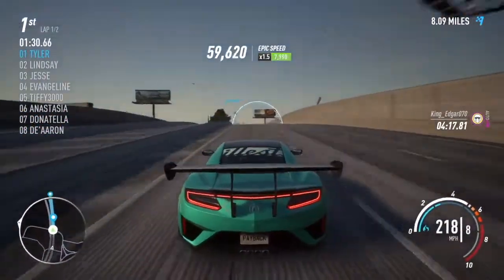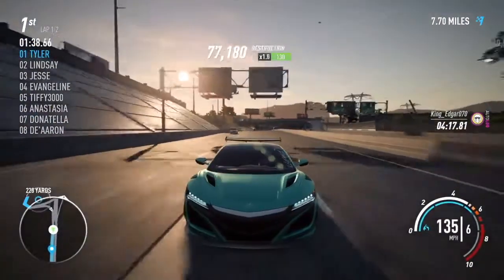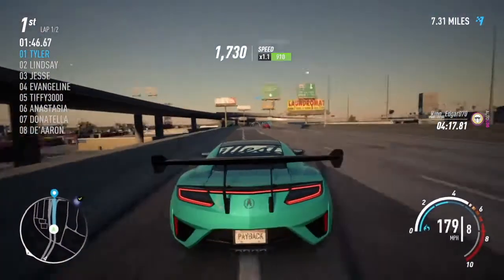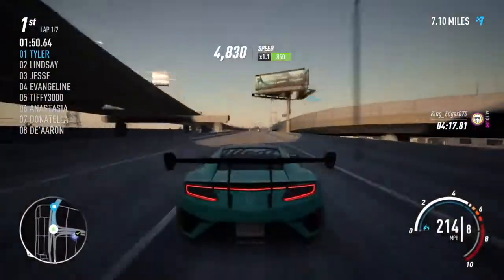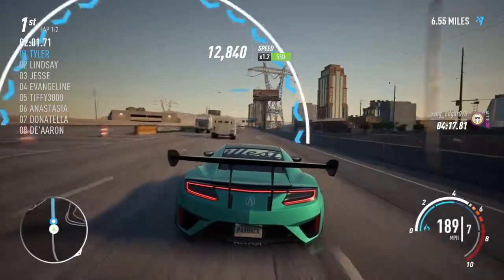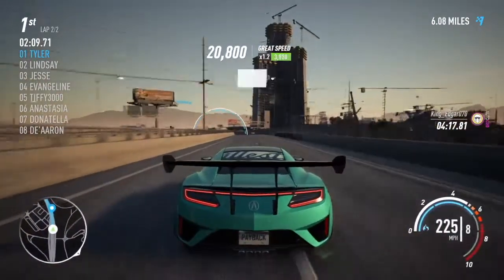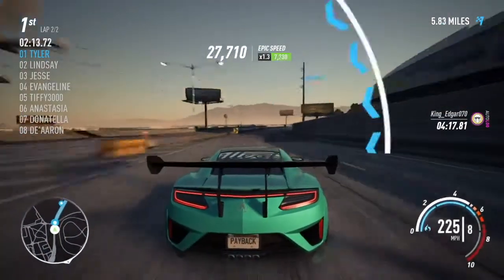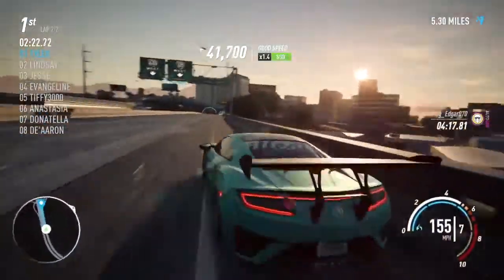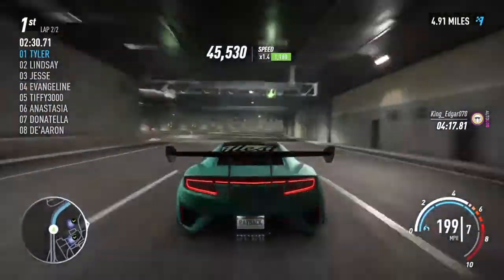Hit top speed — 225. Top speed is not that great on this car. I think the Regera's top speed is like 250, maybe a bit less. The Regera would be good for this race — this is basically just a straightaway. Almost skimmed that wall; it just bleeds into there so I was not gonna have enough time to go around it.